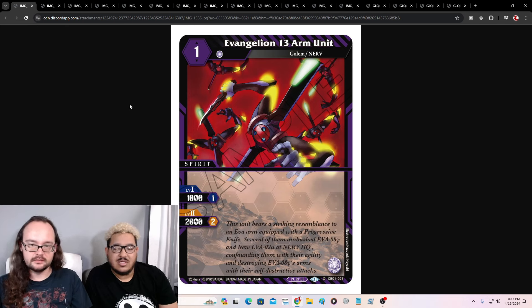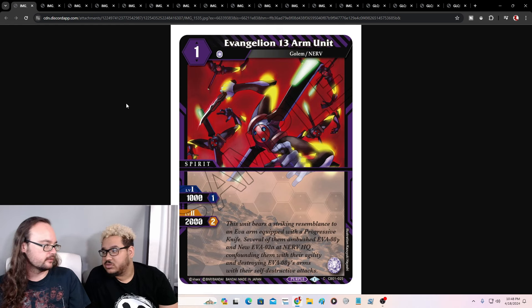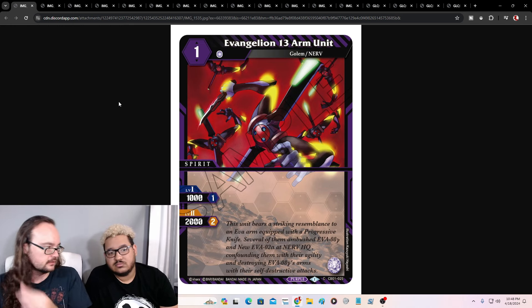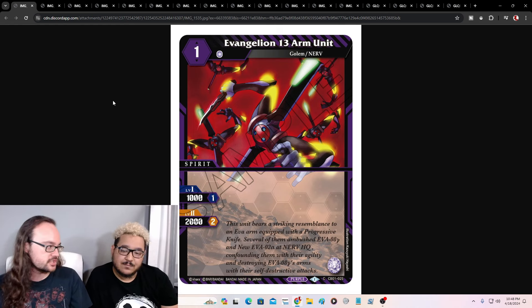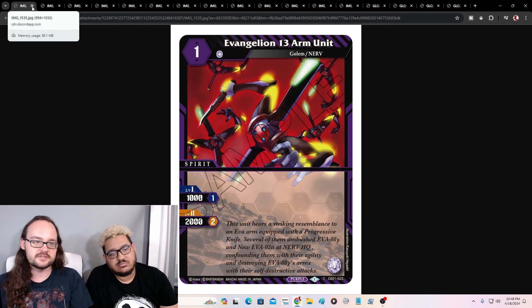Our next one is a vanilla — Evangelion 13 Arm Unit — it's for the reduction. It comes out for free and you put it down, put a core on it. It's a Rain Needle situation — the stats are weaker but it's free reduction. You rip the core off of it to summon something else. That's really all we need. Plus it's a Golem and a Nerve — put it in trash, it's a Nerve spirit in trash.